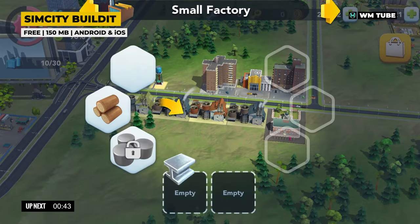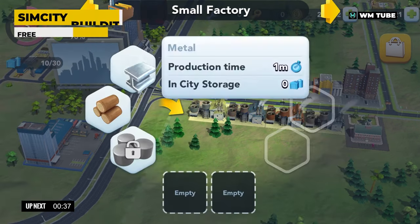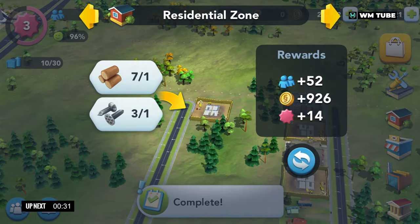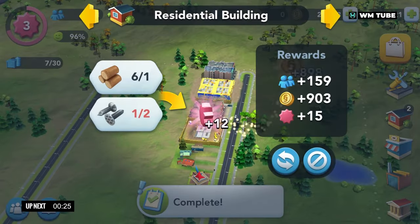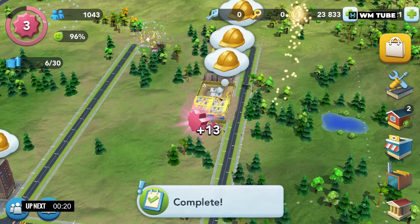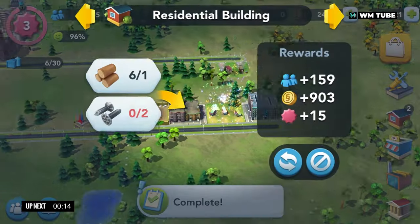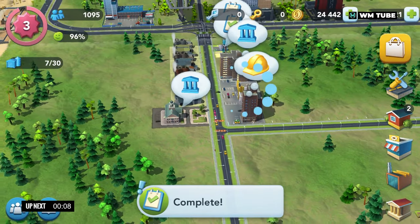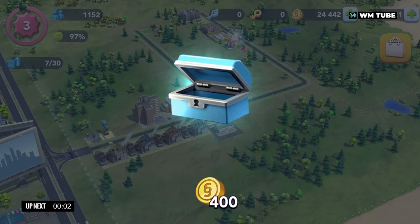SimCity Build It is a popular city-building simulation game developed by Maxis and published by Electronic Arts. The goal is to create a thriving and prosperous city while balancing the needs and happiness of citizens. Players start with a small plot of land and must strategically plan the city's layout. The game incorporates a realistic simulation of city life, managing factors such as traffic flow, pollution levels, crime rates and citizen happiness. Players can enact policies, set tax rates, implement city ordinances and respond to emergencies and disasters.